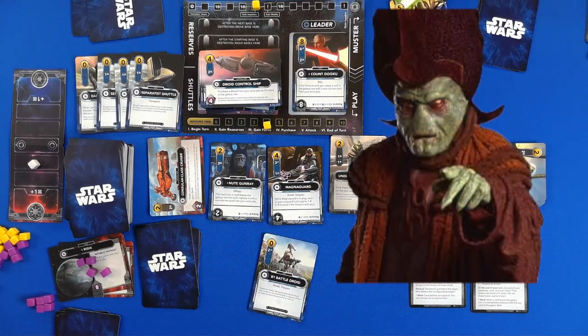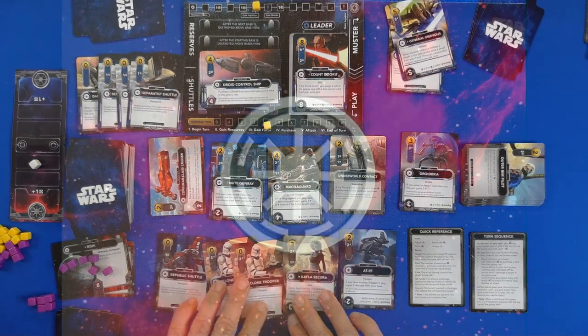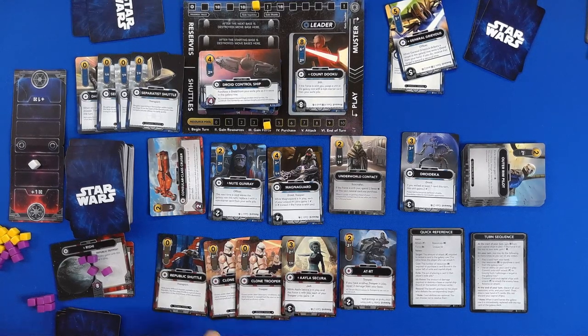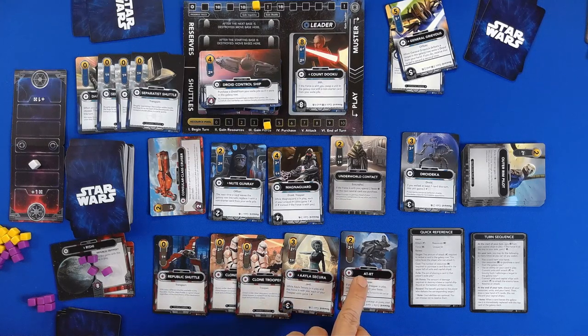I'd like to get rid of him — he just ticks me off. And then we have our Battle Droid, who will do two points. There's nobody he can bounty hunt or snipe. That's six. If you have another trooper in play, repair two damage to your base — I'm going to assume that can only be played one time. Each trooper gains a plus one attack. So one, two, four, six, eight, ten.